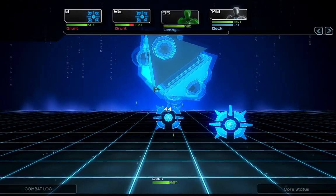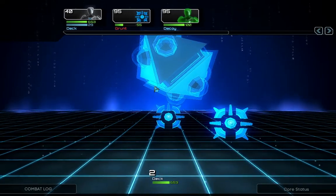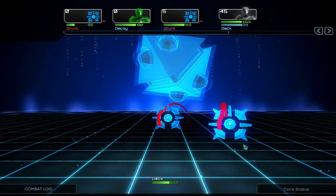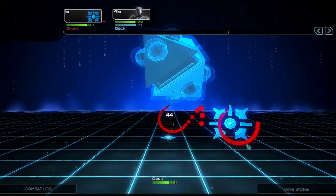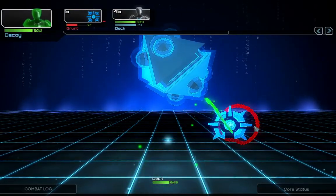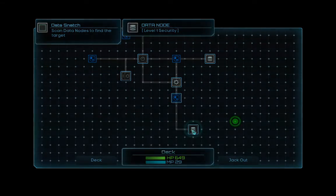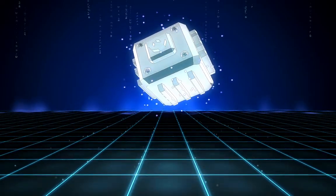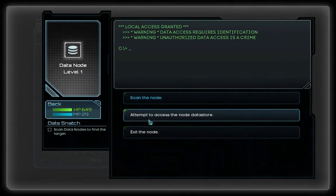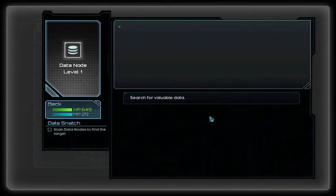The new decoy is already much better. It's just important for me that I have some additional firepower — the other stuff is not that important, but still very good. Exit the node — and data node. I think in the data node we will get some good stuff, maybe a new program for our deck. Attempt to access the node data store — 100% success. Let's do this.